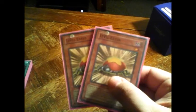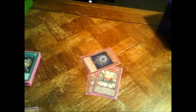Let's move on to monsters. Two Level Eaters, a Glow-Up Bulb — yes, I'm doing this all with one hand, so shush. I use three Red Resonators, and two Vice Dragons, because it's a great, quick special summon.